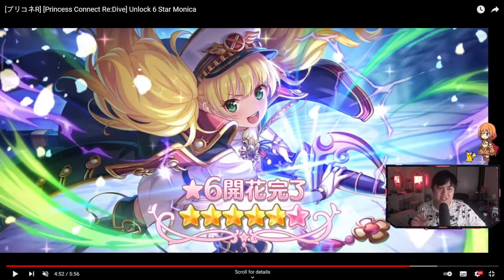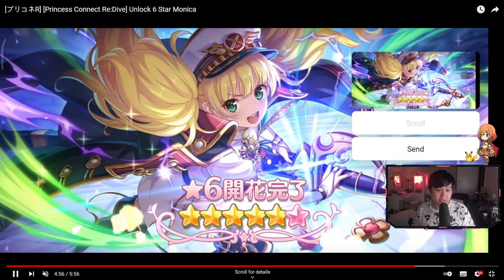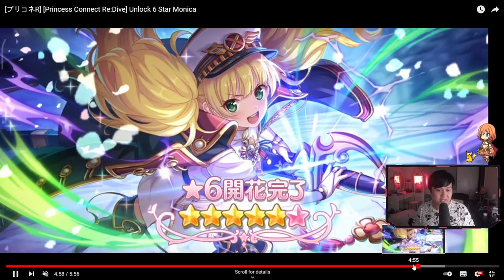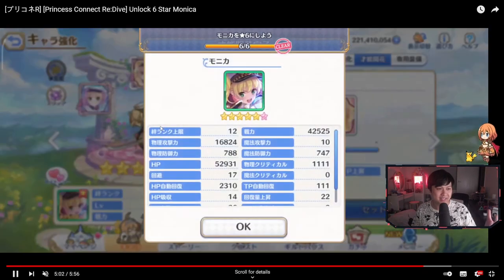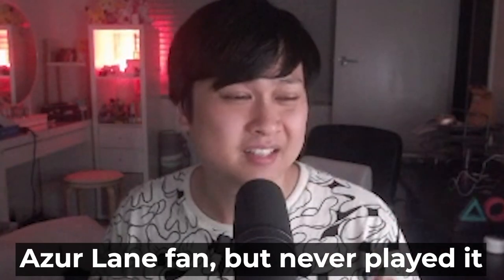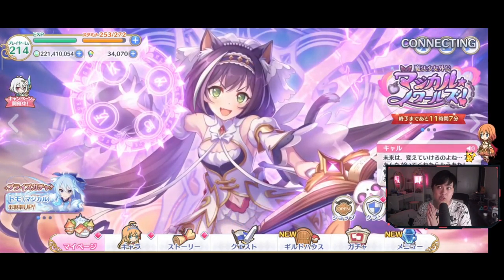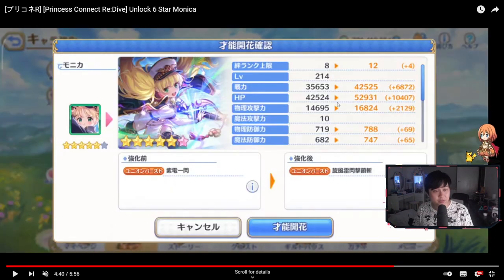So what exactly comes with the 6 star heroes? Each of these characters are going to get a new Live 2D and a new model. So if we actually go back in, you'll see that Monica is no longer wearing the black outfit — she is now wearing a captain outfit, it's so freaking sick. On top of that, she also gets her new bond stories. I believe it goes from 8 to — let me just check — it's 8 to 12.